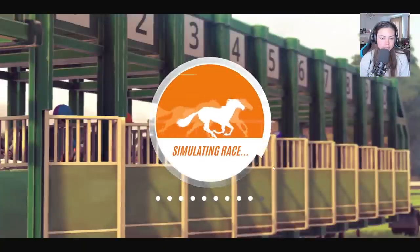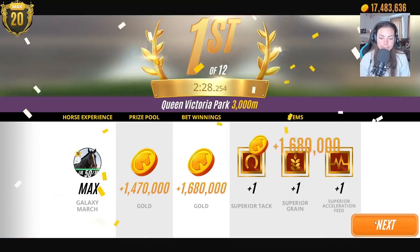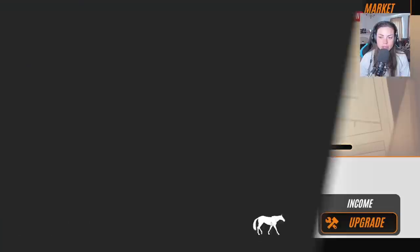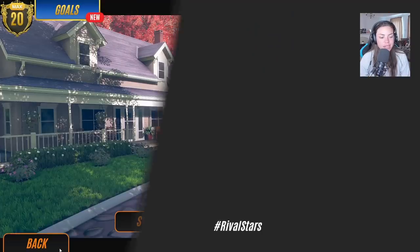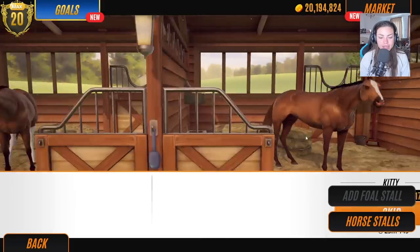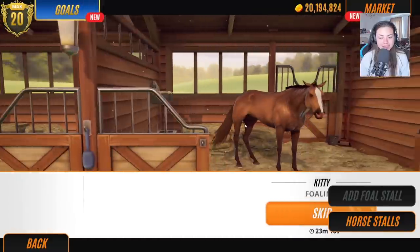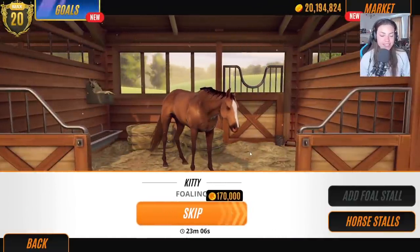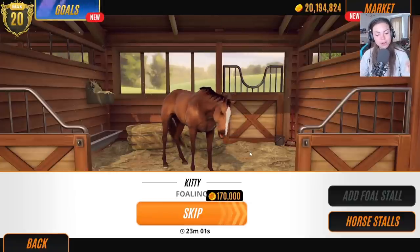Let's simulate a couple of races to collect our payout — one more should take us over. That's plenty of gold for now. I've got a good feeling — let's go and check out these next foals. Eight, seven, six, five, four, three, two, one...